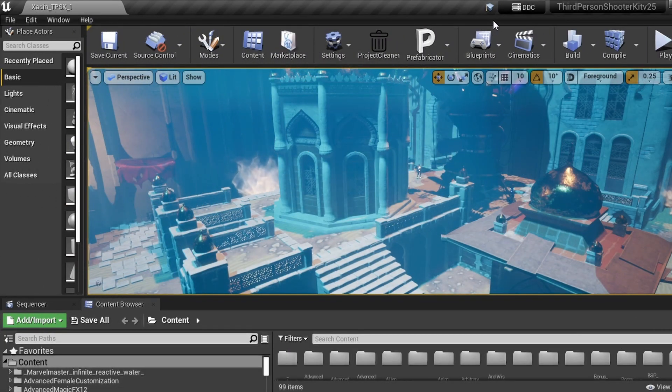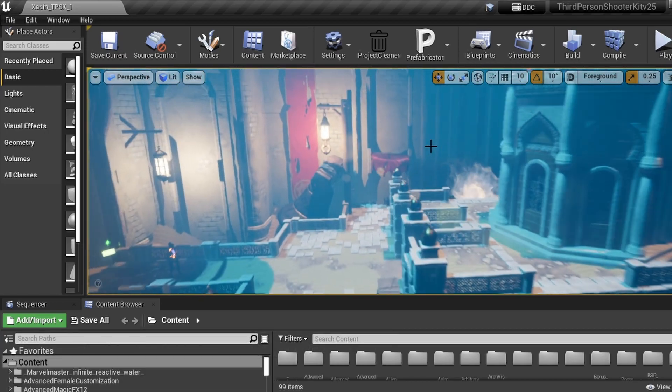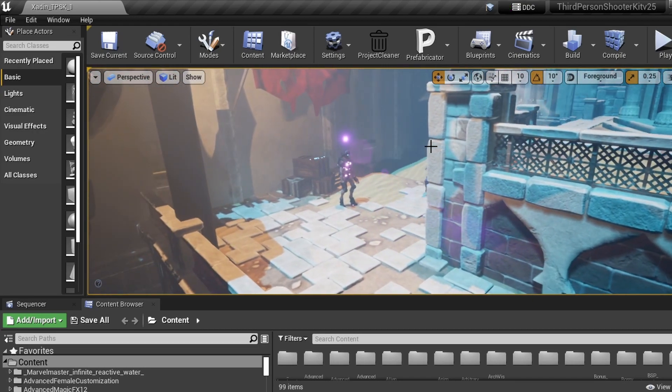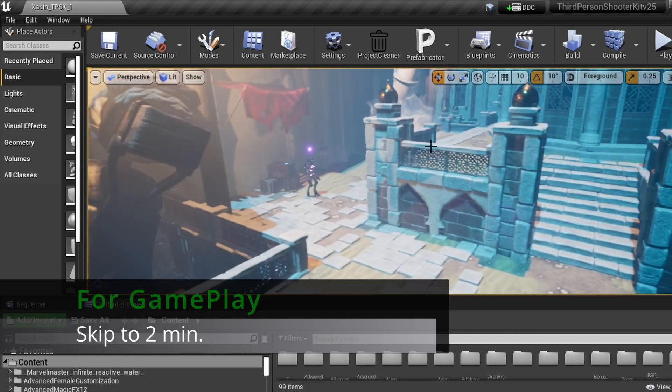Welcome everybody — Amp Capo here, Black Adonis Games, working on the Lesser God in the Third Person Shooter Kit 2.5. What we've got going on today: I did figure out how to get those animations tied in and get the character to sprint when I'm a distance away from my AI character. I also added a marker to identify my character versus the other aliens in the game.